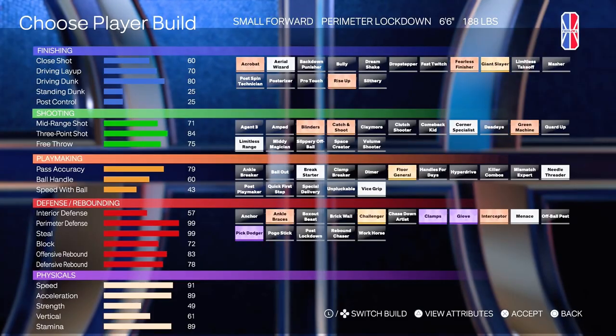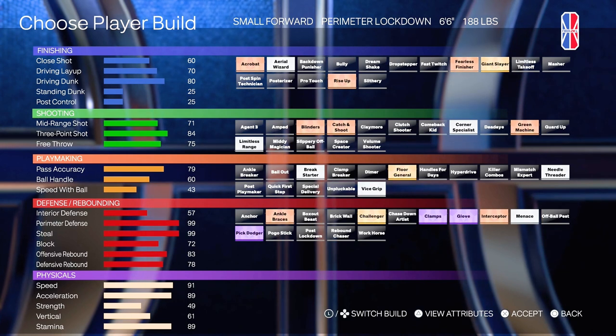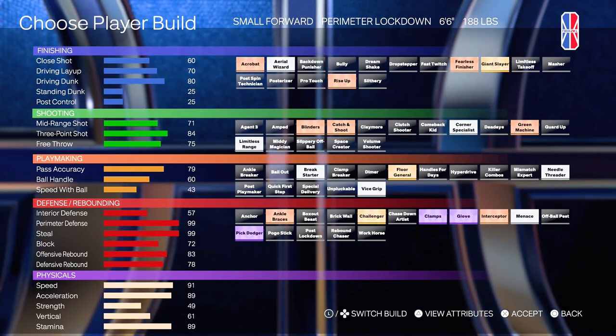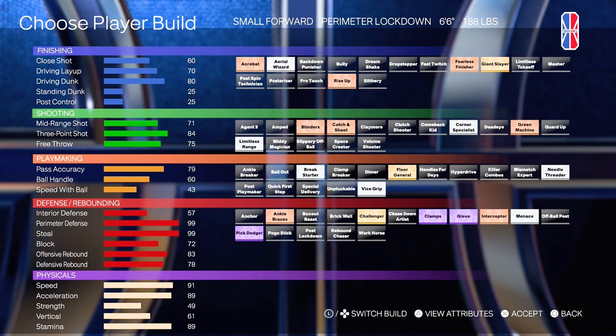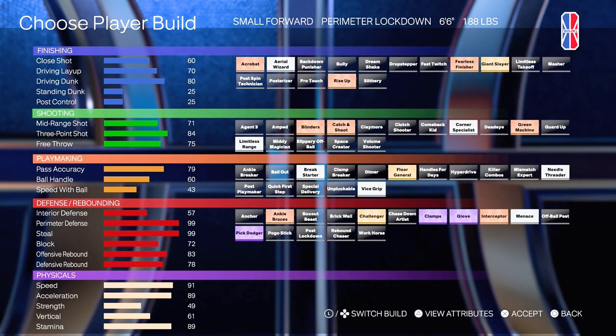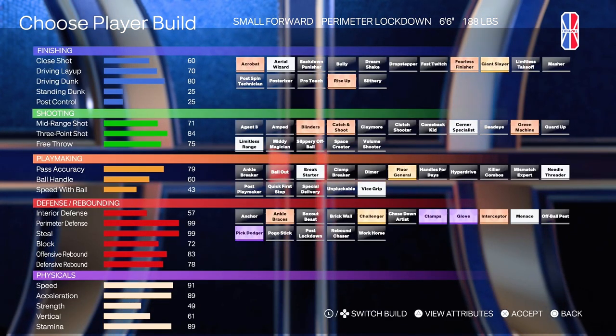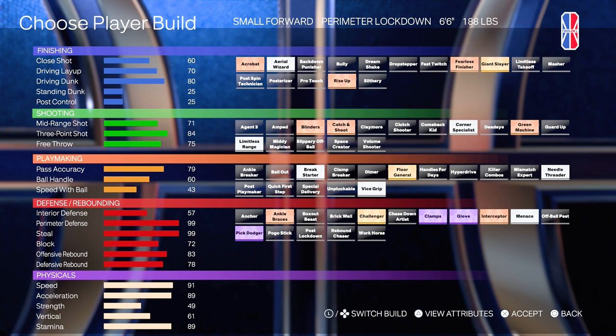And you have Limitless Range as well. This build is really just a menace — it has Bronze Anchor, Silver Menace, Gold Challenger, Bronze Ankle Braces. It really is a defensive juggernaut to say the least. It's really fast, and the only thing it can't really do is finish at the rim well, as opposed to the first two builds. But all in all, probably one of the best defensive builds in the game.